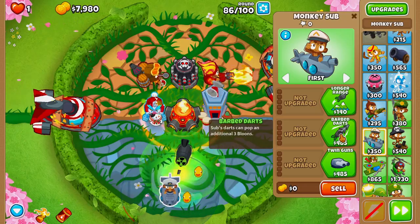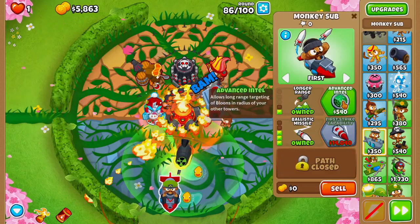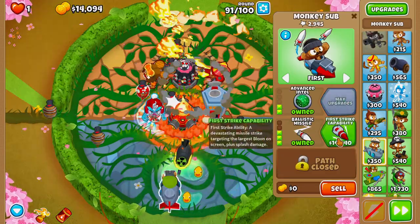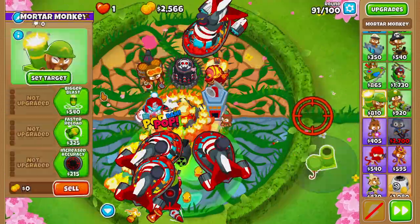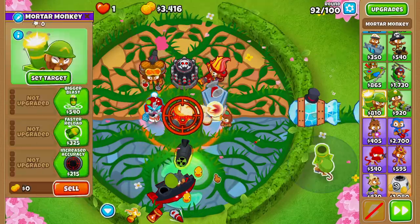Upgrade the new monkey sub to barb darts, heat tip darts, ballistic missile, longer range, and advanced intel. On round 91 let's buy first strike, and also on round 91 grab a mortar monkey and place it right in the center of the map.